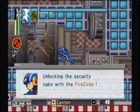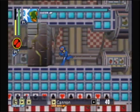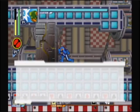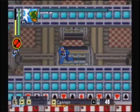Unlocking the security cube with the fire code. Unlocking the security cube with the aqua code. And thus our path is clear.